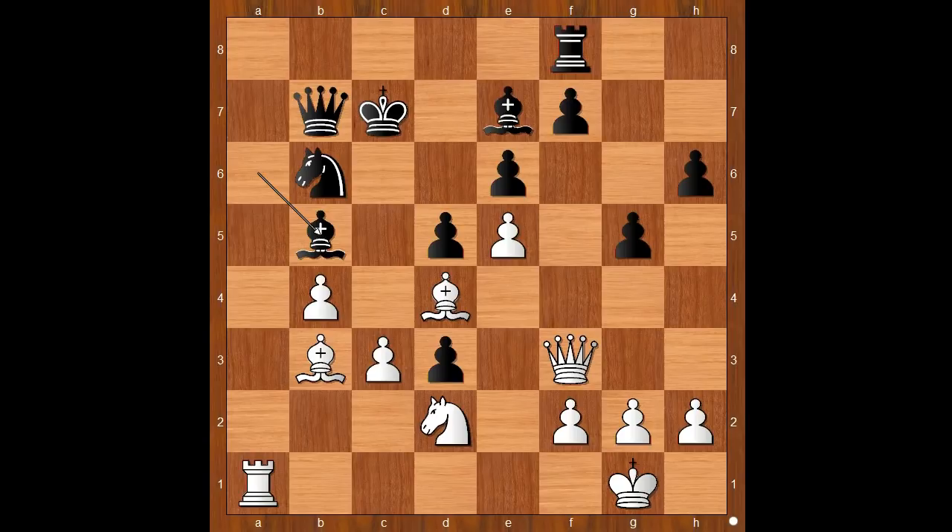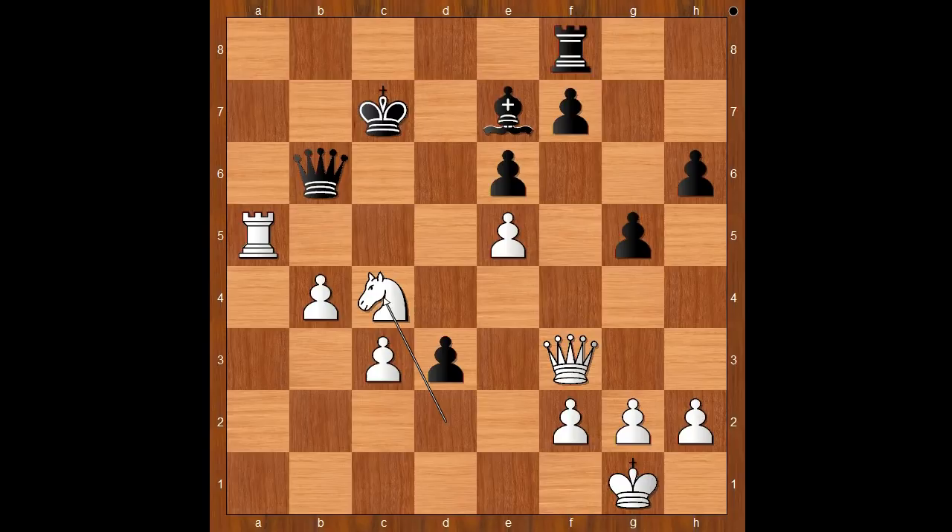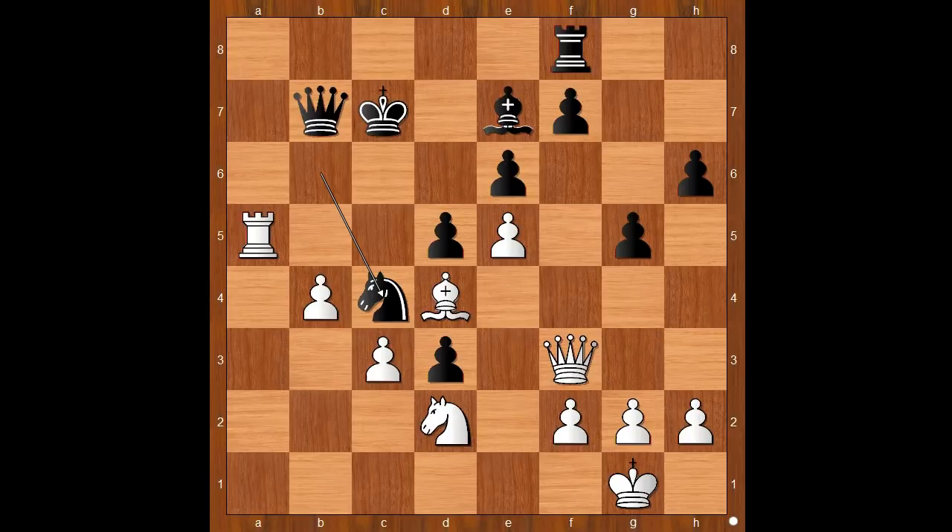Bishop to B5, Rook to A5, and black has a very difficult position. Bishop to C4, removing the target. Bishop takes on C4, Knight takes on C4. If D takes on C4, Bishop takes on B6 check, Queen takes on B6, Knight takes on C4 and white is better — but this variation is better than what was played in the game. Let's go back: Knight takes on C4 was played, Knight takes Knight, pawn takes Knight.